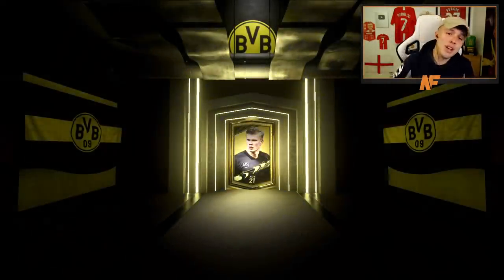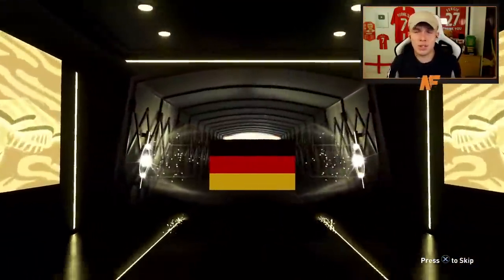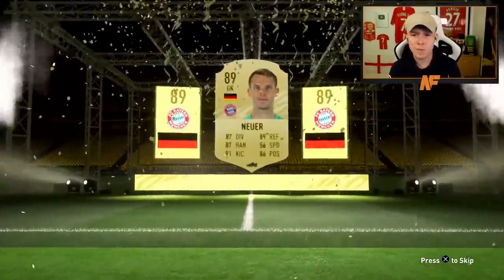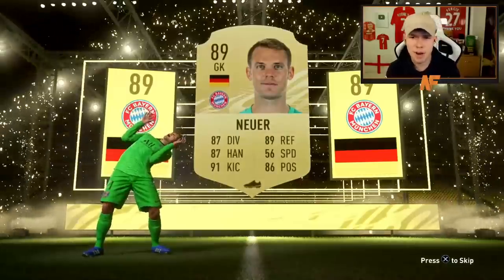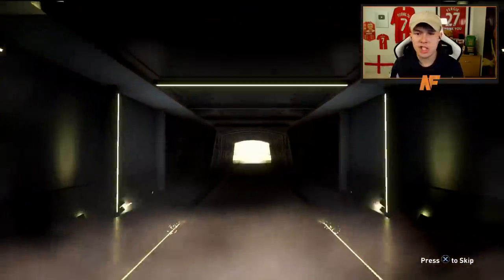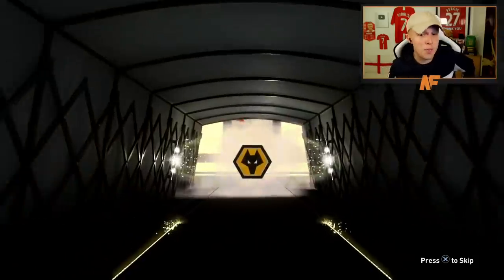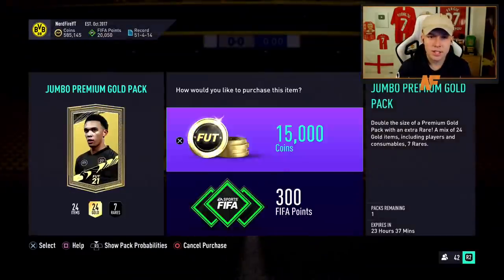Give us a walkout, give me a walkout or a Ones to Watch — be kind, EA. Walkout! We've got a walkout! I was literally just saying be kind and give us a walkout — German goalkeeper, Neuer! Manuel Neuer, that's not bad at all. Good pull, good for coins. I'll take a Manuel Neuer. Two more packs to go — it's going to be a board, not a Ones to Watch. It's Portuguese... it's going to be Rui Patricio, 84-rated. It supports, which is alright.